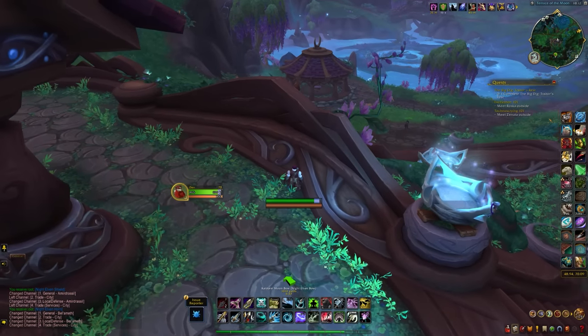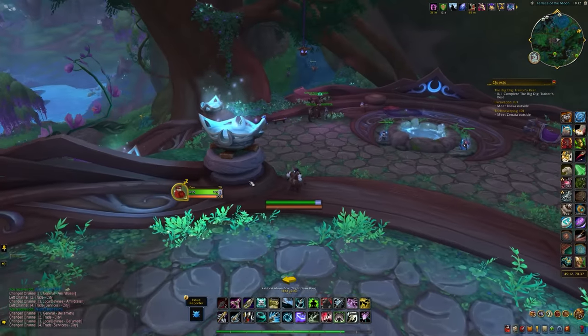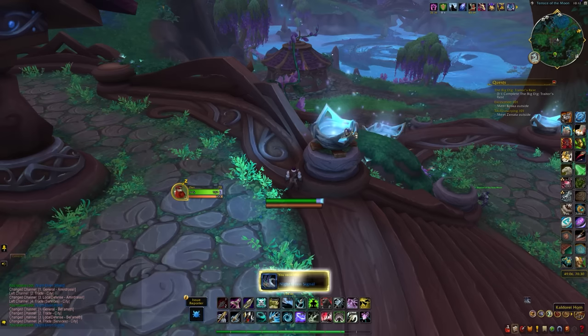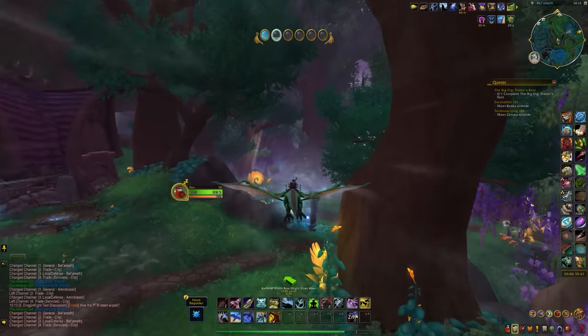Heading north from there, you'll go up to where Tyrande is. On the east entrance to the platform, on the kind of fire feature, you'll see an item called the Kelder Eye Horn. This will contain the Night Elf Signal, which is an offhand transmog and a recolor of the one we had a moment ago. Those are all of the transmogs in the city.